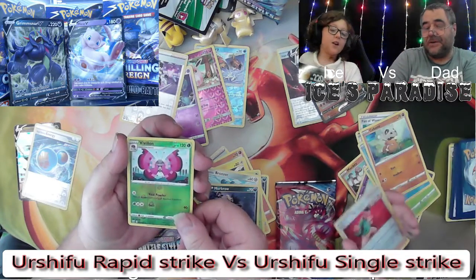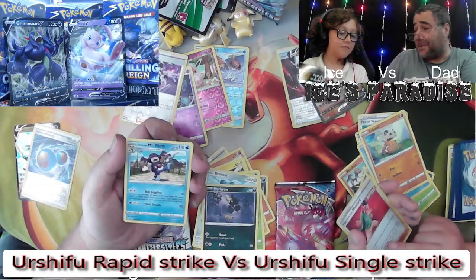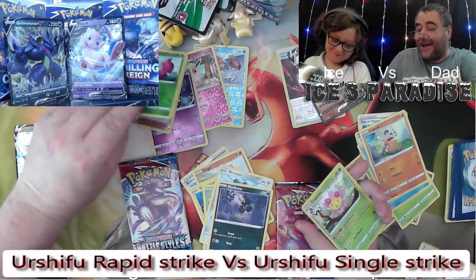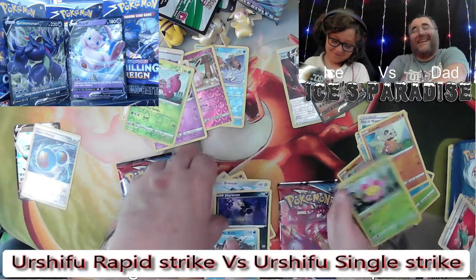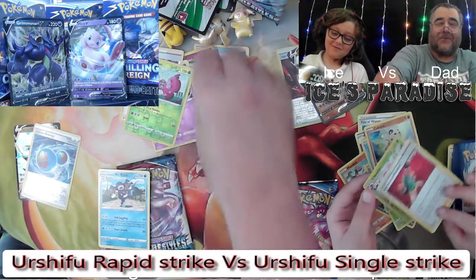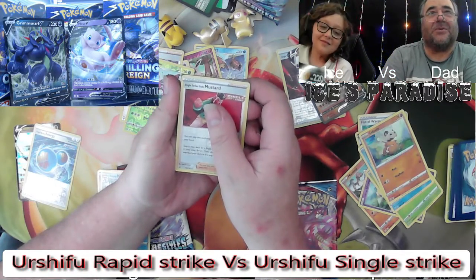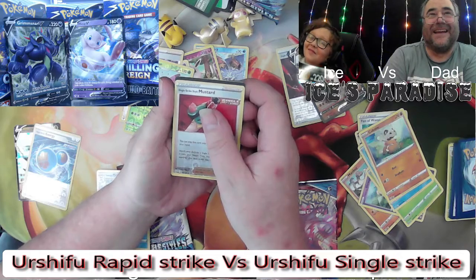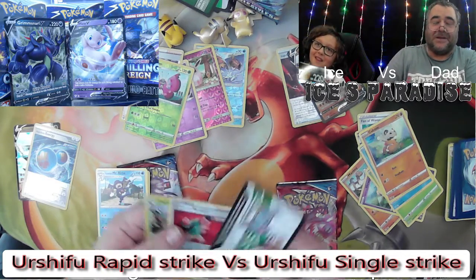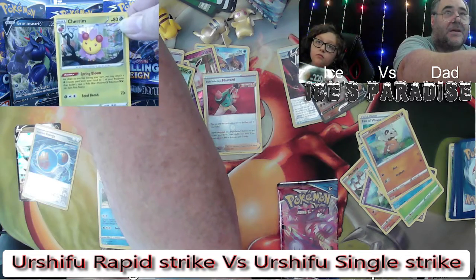Vivillon! And then I've got Mr. Rime - oh no, it's the wrong one. I was just about to say brilliant for Mad Party but it's not the Mad Party Mr. Rime. What he actually saw when looking through his cards was this - and he thought that was his V card because it looks a lot like a V card, but he hadn't realized he hadn't taken the cord out. So it's still not a bad card - it's a holo Cherrim.